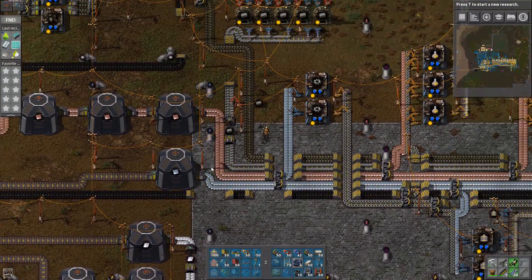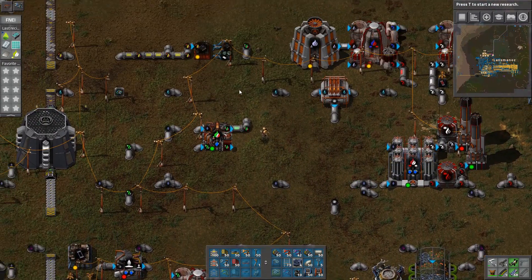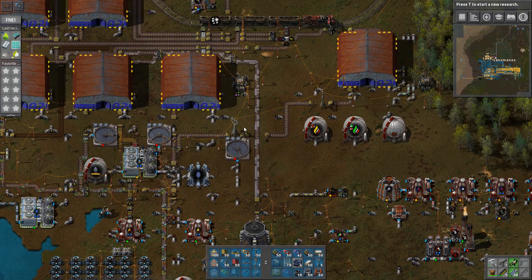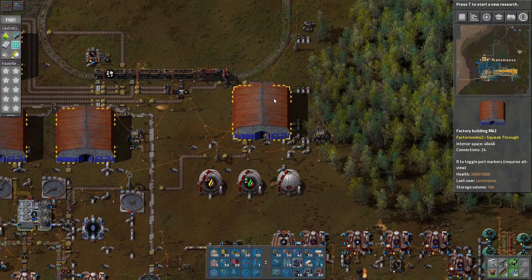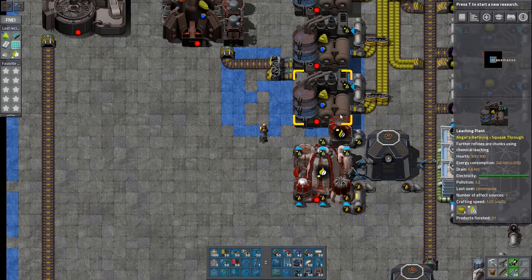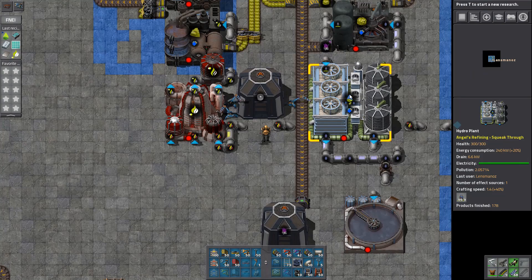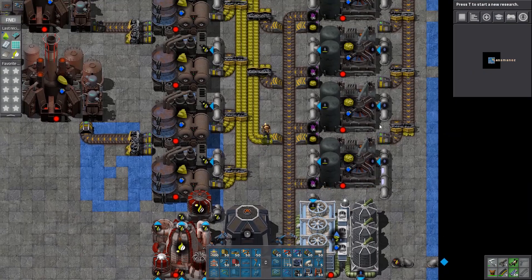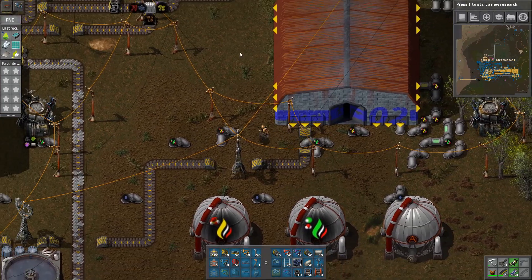I'm going to go to the top of the map because a lot of my processing is at the top. I'll need to work out a way of moving those items on. But if I can start this up in this region up here, where we've got sulfuric acid and all our processing, this building here I have now set up to do our jivalite processing. It's apparently lacking in hydrofluoric acid because I'm out of fluorite. It'll come back when the train comes back down. It's currently waiting on our crotinium to come out.